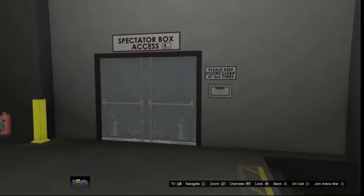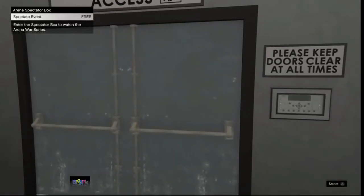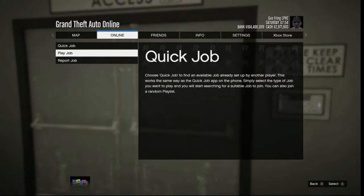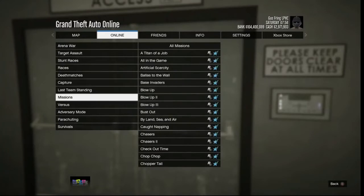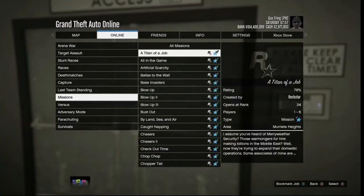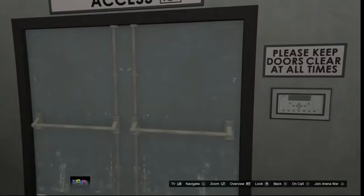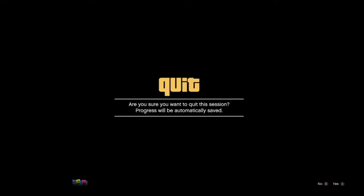Click on join friend just like in the gameplay: accept the first alert and deny the second alert. Now go to this door — once you're very close it should say 'spectate event.' Press the menu button, go to online, and start a Titan of a Job again. This time it will say timed out or the activity is no longer available. Wait a few seconds and you will get a blurry screen.